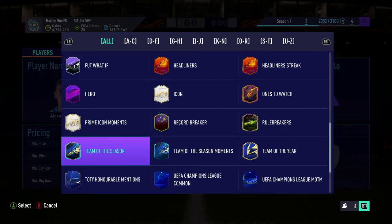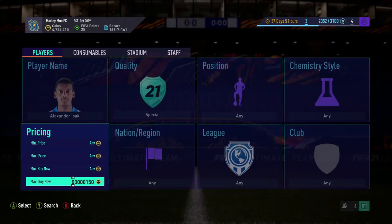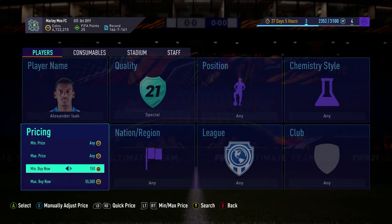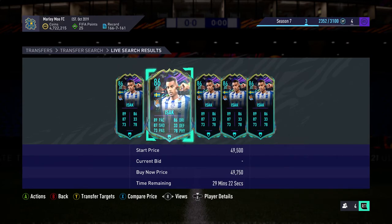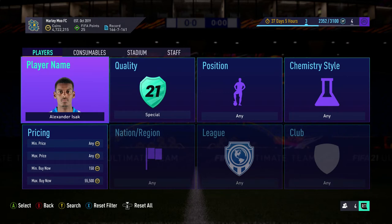So first of all, I know Ishak here sells for 52k. That's what I'm searching for now. I'm going to check his price right now - 46k isn't very good, he could sell for 52k at some point, but it's not a great deal. That's the first one.